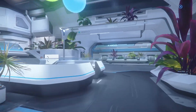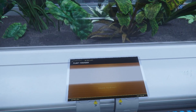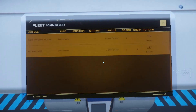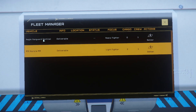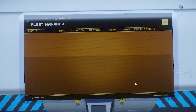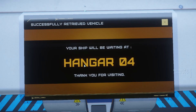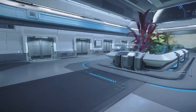We're looking for the hangers — found them. These are the ASOP terminals — this is where you're going to select which ship you want. On this account I have an RSI Aurora MR starter ship. I'll click deliver, it takes zero seconds, and then this is what you're looking for: Retrieve. Hit retrieve and it'll tell you which hangar to go to — hangar number four. Run to one of the elevators near the ASOP terminals and head down.